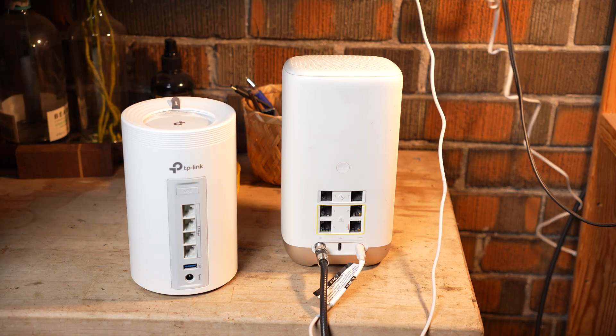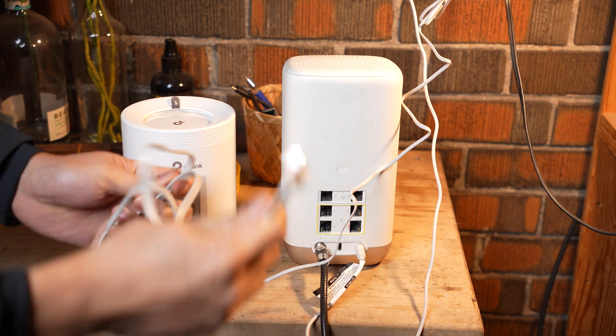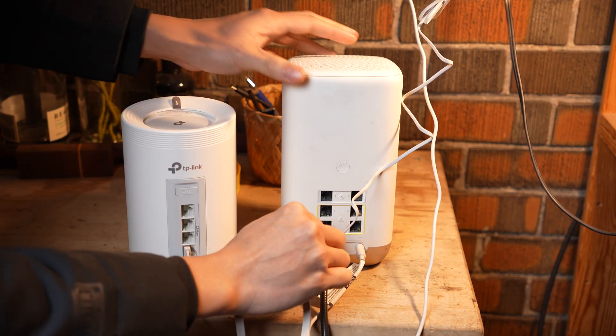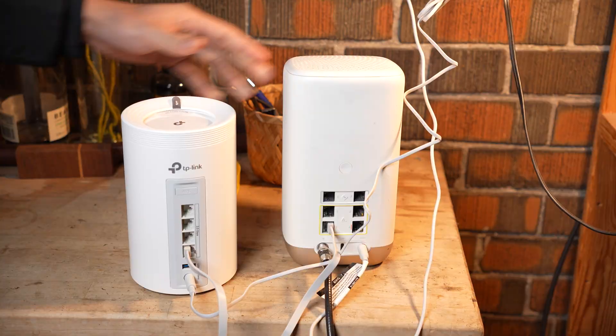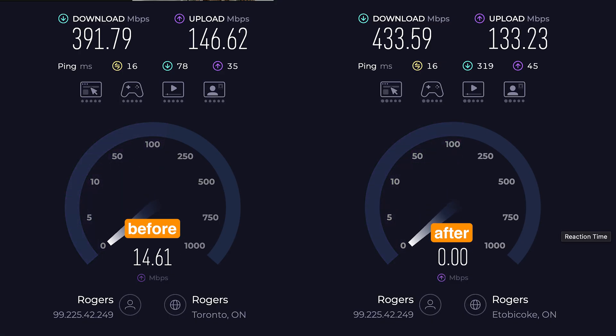Setting it up was actually simple — just plug the Deco into power and use the Ethernet port. Plug one end into the Deco's port and the other into my gateway. Then I ran a speed test and the internet was definitely faster compared to before. You might not see a huge difference in speed based on my test since I'm still on a regular cable internet plan. But if you're on fiber and plug directly into this port, you'll instantly get much better speeds, because this router uses a 2.5 gigabit port instead of the 1 gigabit port on a regular gateway.